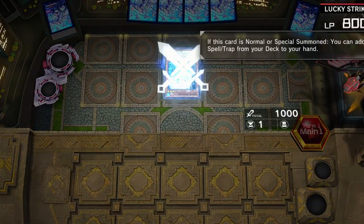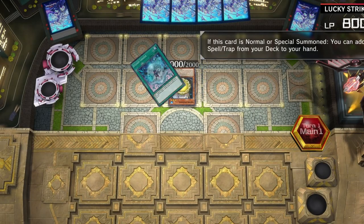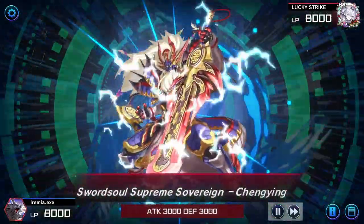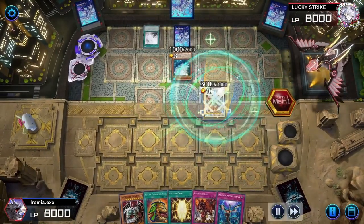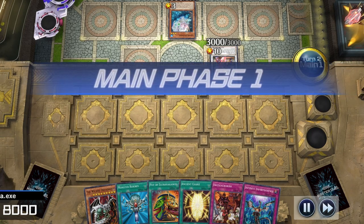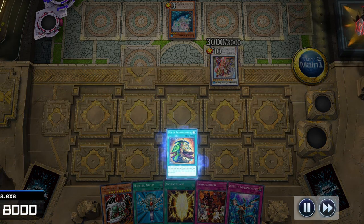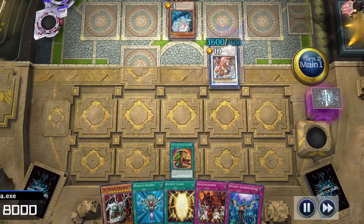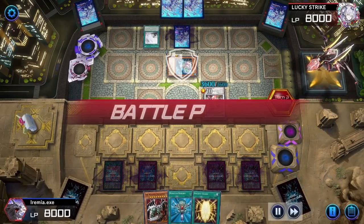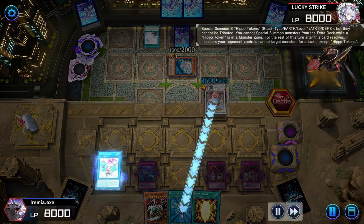We're going second this time, and it looks like we're up against Ice Jade. They search up some cards, summon Egerine, and Synchro for Sword Soul Supreme Sovereign. Unfortunately, they didn't summon many monsters, and we don't have a token generator in hand, but let's hope we can still pull off the Switcheroo. Let's play Pot of Extravagance to draw two, and there's a Hippo Carnival. Set everything and pass back. And they go straight to battle. Alright, it's hippo time.